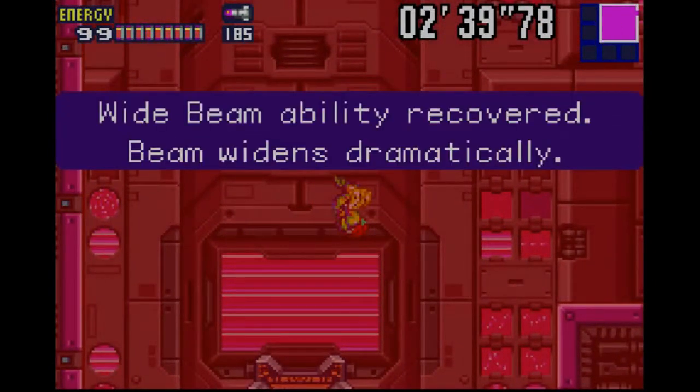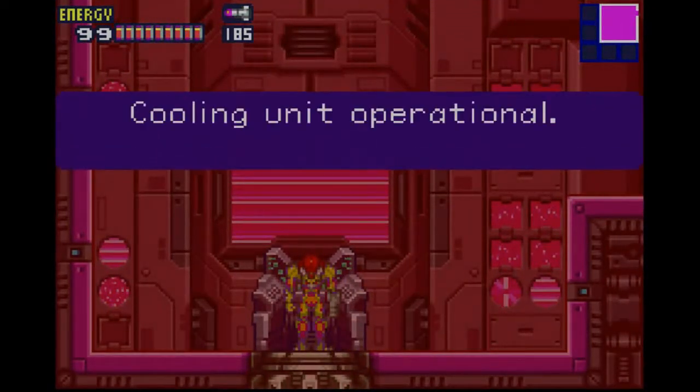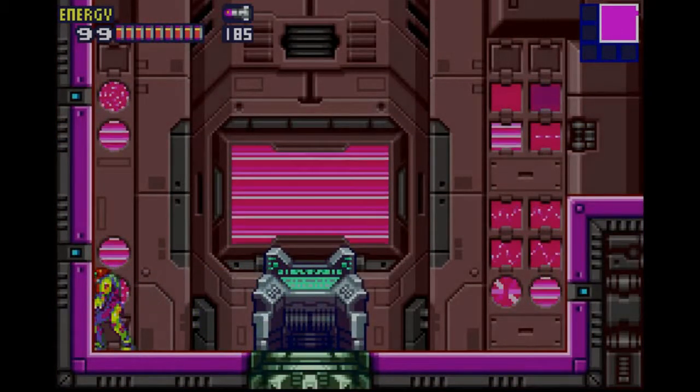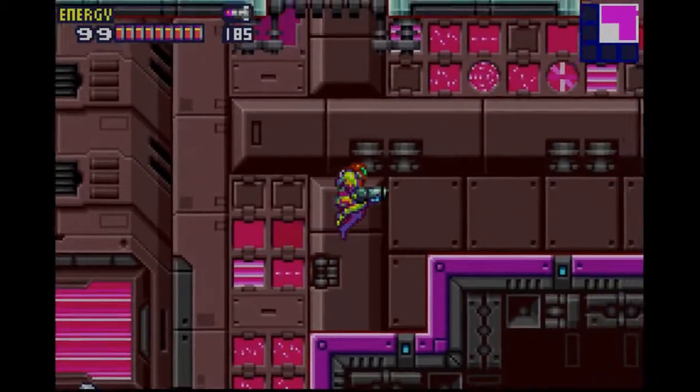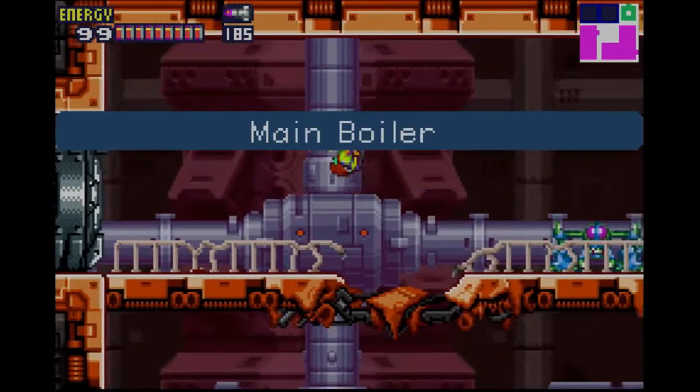And we have recovered the Widebeam — gives us a much greater range. It essentially functions like the Spacer. The cooling unit has activated. Crisis averted. Thankfully we were able to keep a cool head and we could withstand the heat.